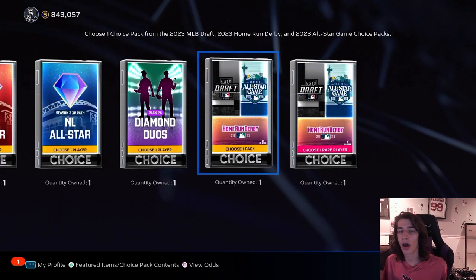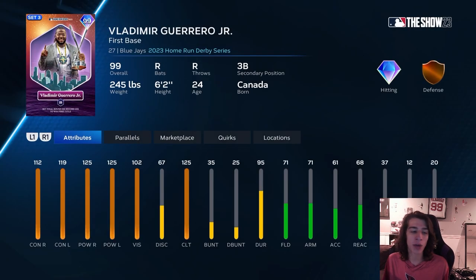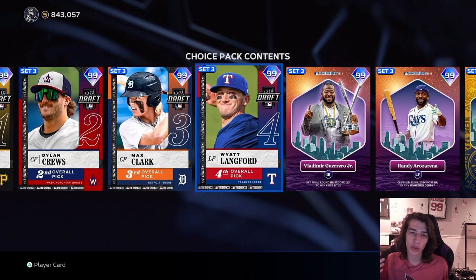That's the best pack they've released all year outside of collections. This is a no-sell, but Vlad will pretty much be usable the whole year, or whoever you pick — Randy or whoever you want. Just make sure you pick one that you're actually going to use because they are no-sell, so keep that in mind.